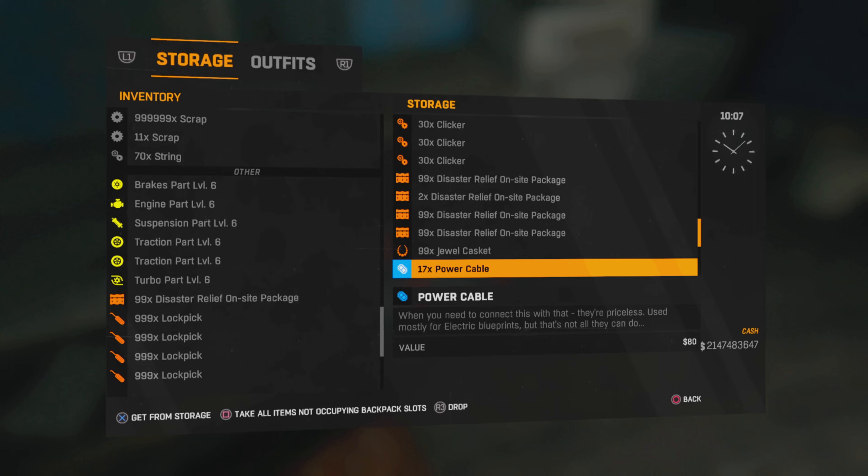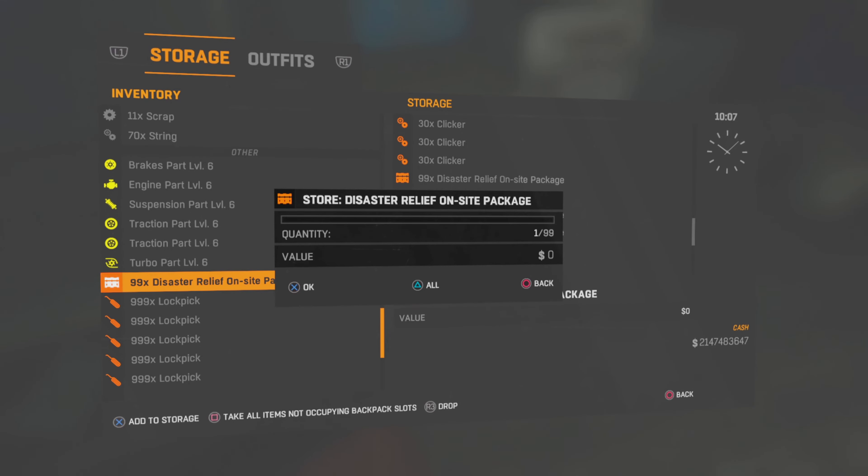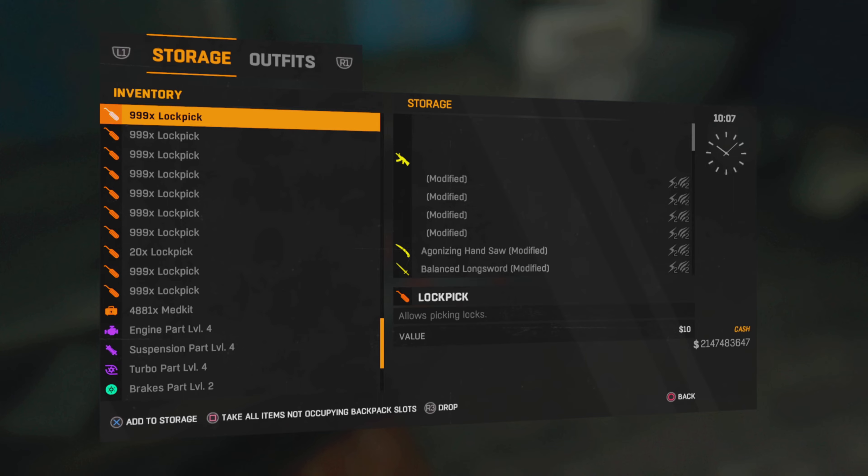Look at my storage — I've got three sets of 99 disaster relief on-site packages. And I've just got another one, so here I'll put this in here. I've now got four in storage and I can keep repeating the duplication as many times as I want.